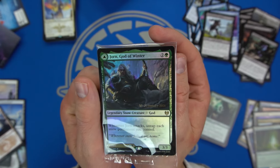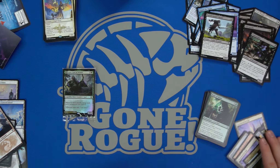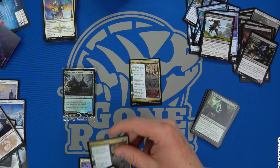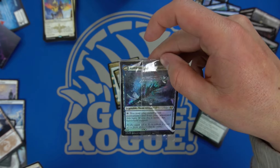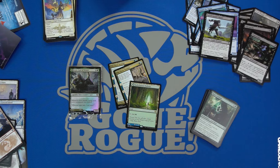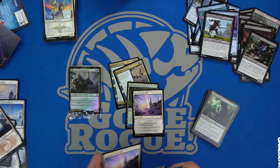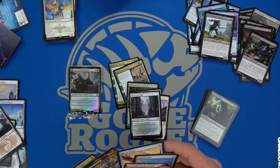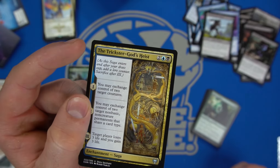Building a deck around Jorn would be pretty decent. We could use Three Seasons possibly. What we do have going for us is fixing with the Barkchannel Pathway and the Shimmer Veils — both veils work. We even have the Rimewood Falls dual land. The Trickster God's Heist is pretty decent in here too — it's a may ability so you still have the option of exchanging later on.